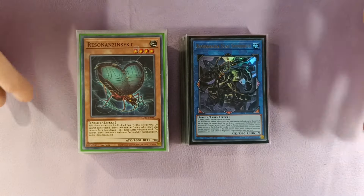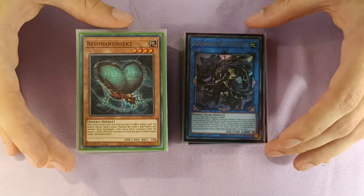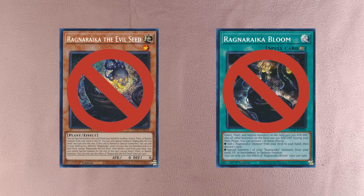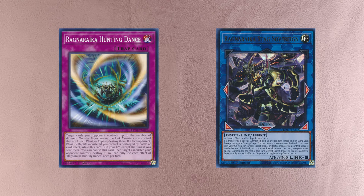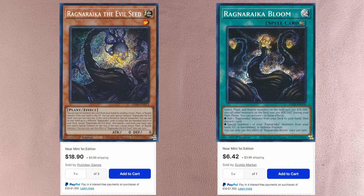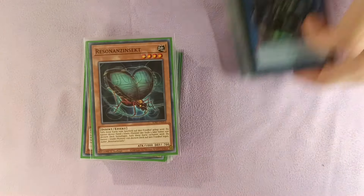Welcome to Battle Phase. In today's video we're going to be taking a look at another B Trooper variant — this time the Ragnarika B Trooper. This is not just a basic Ragnarika B Trooper deck, because we are not playing the Ragnarika Evil Seed nor the Ragnarika Bloom. We are keeping the Ragnarika engine at a minimum, just using it to enhance our end board, which keeps the engine slots at a minimum allowing us to play a lot of the other stuff you'd want to play. Since Bloom and Evil Seed are also secret rares, this keeps the deck's price a lot lower.